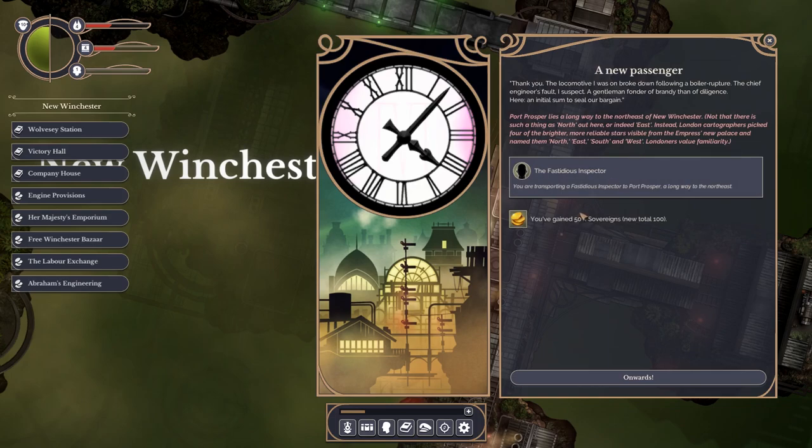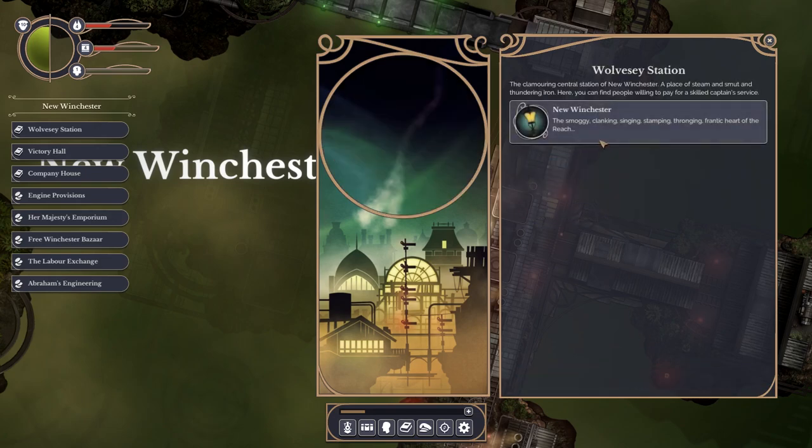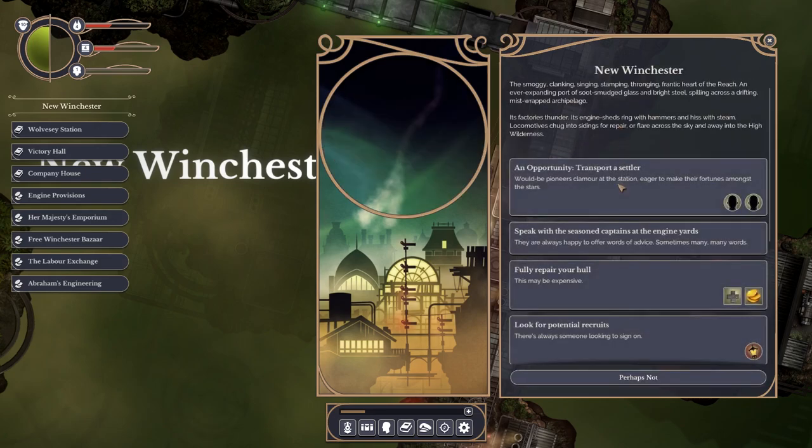The Fastidious Inspector. I've earned 50 quid so far. Port Prosper lies a long way to the north-east of New Winchester - not that there is such a thing as north out here, or indeed east. Look at this - it's a whole 2D, 3D sort of... it's an excuse, is what it is. Anyway, let's see what else is going on. We're already sorting this out.